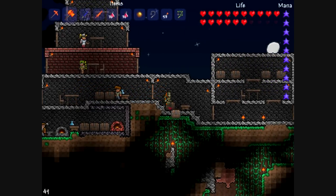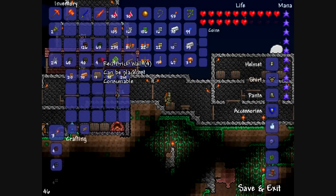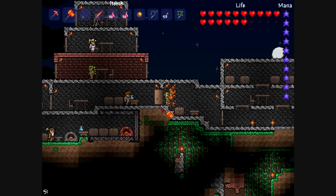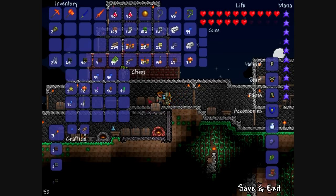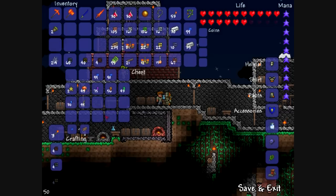I know that this chest is empty so I'm going to put a bunch of the stuff I'm going to bring into the other world here temporarily, just to free up some empty inventory space so that I can go over here and deposit — where are those mushrooms — deposit these mushrooms in here.